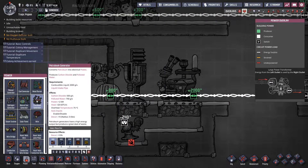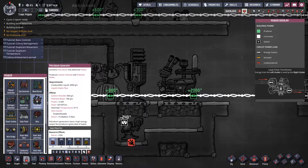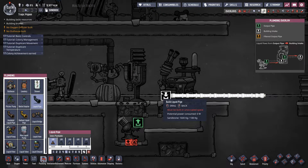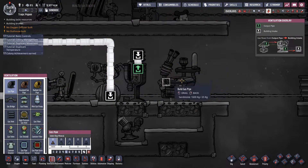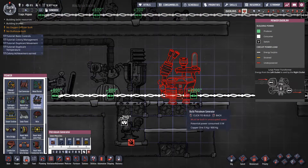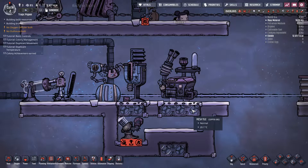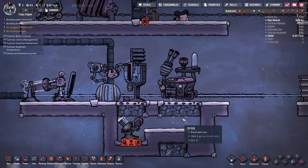The petroleum generator takes in 2 kilograms per second of a combustible liquid — the options are petroleum and ethanol, which is a new addition in this update. It also outputs carbon dioxide and polluted water, same as the natural gas generator, but it outputs 2000 watts worth of power — a significant amount — along with 20,000 heat units, making it a very hot machine you'll probably have to keep cool. It has a plumbing input for petroleum or ethanol, no gas output pipe — it expels the carbon oxide into the environment through a gas vent — and the polluted water falls through the mesh tiles below to be collected by a pump.